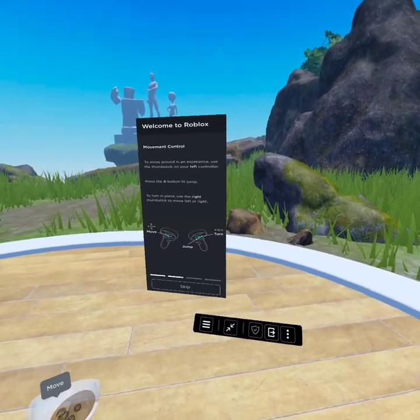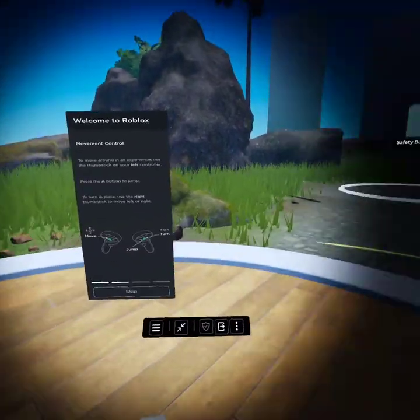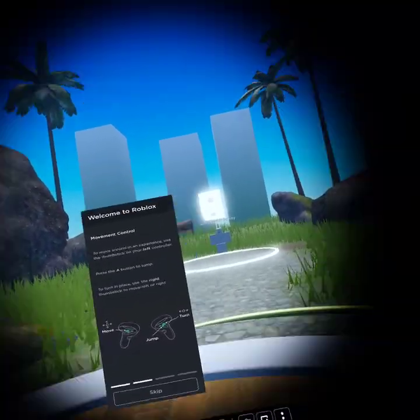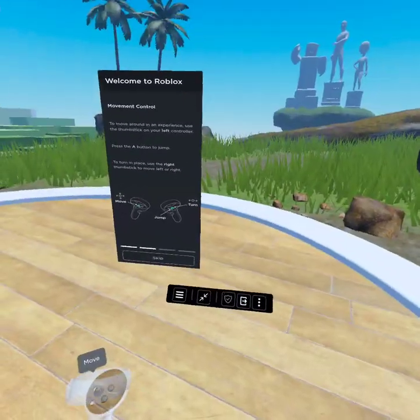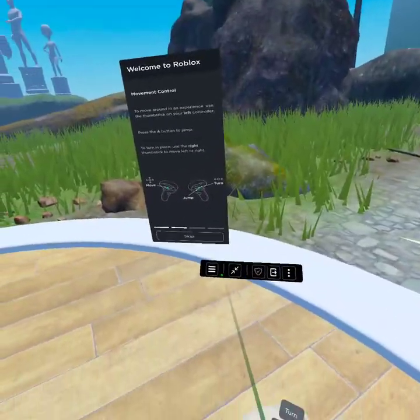To turn in place, use the right thumb stick to move left or right. Okay, A — yeah, it jumps. And there, I used the right thumb stick to move left or right. Okay.